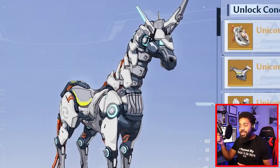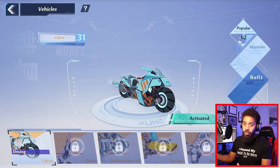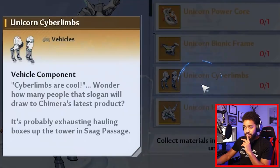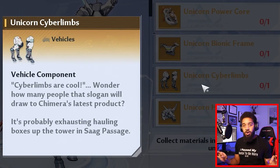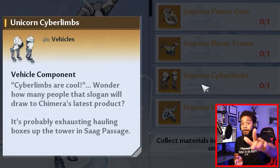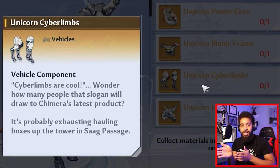Today I'm going to explain to y'all how to get this unicorn. Y'all have been riding this rusty scooter around, probably leveled it all the way up. I know you're tired of it. I am too. So I'm going to run through real quick. We'll start with the legs because it's the easiest one to get. You're just going to have to wait a little while, but I'm going to show you where to get them so when you're able to, you'll know — just go straight there.